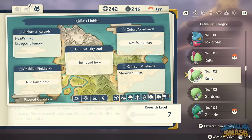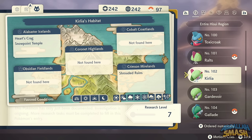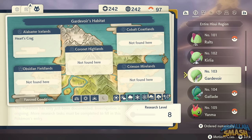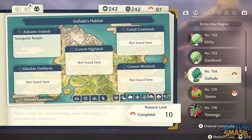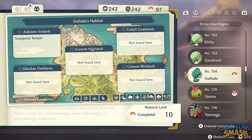Ralts and Kirlia are all over the place, easily found in Snowpoint Temple or Crimson Mirelands. Be mindful — they're very sensitive and will run away. To evolve Kirlia into Gardevoir, just level it up. If your Kirlia is male and you have a Dawnstone, use it and it'll evolve into Gallade. You can also just catch an Alpha Gardevoir in Hearts Crag and Gallade in Snowpoint Temple.